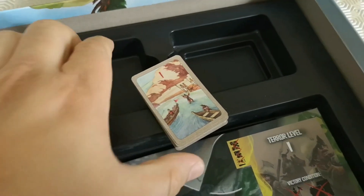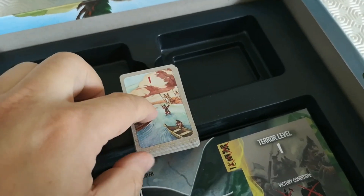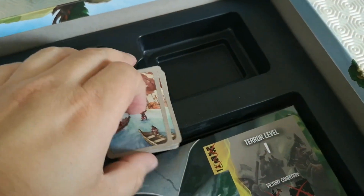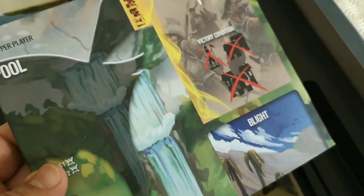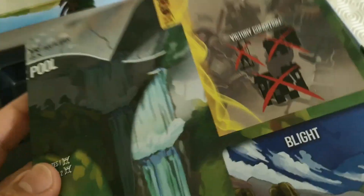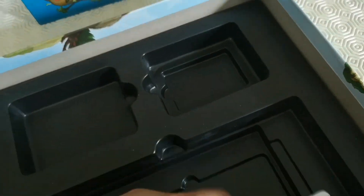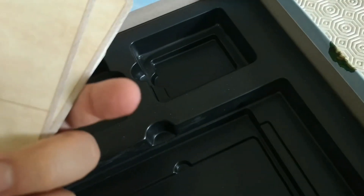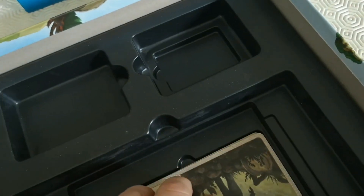Having got everything out, you can see underneath there are the level one, two, and three exploration tiles. So this says someone's going to explore in water, for example. You've then got a little board for keeping track of your terror level, your blight, and your fear. And right at the bottom are some scenario cards which allow you to mix up how the game works.